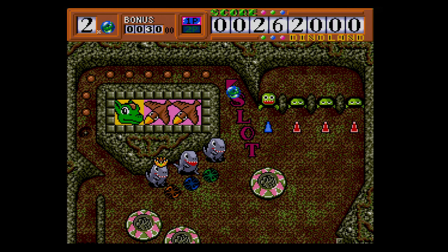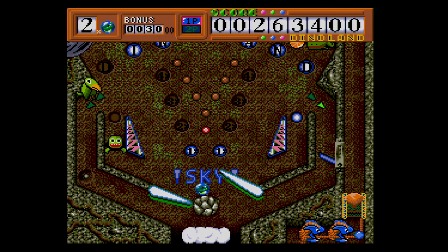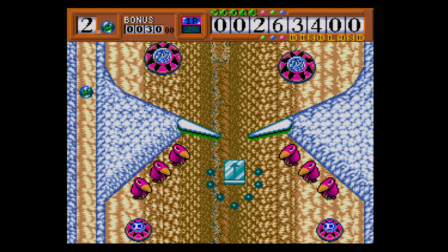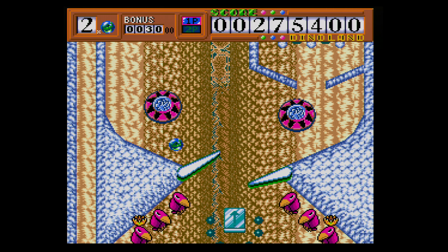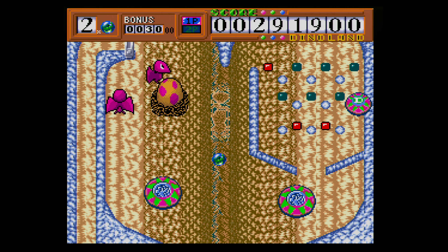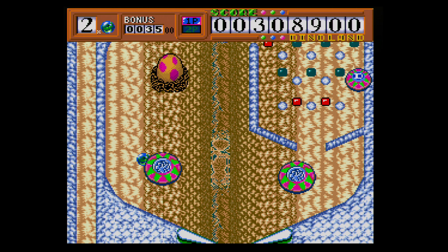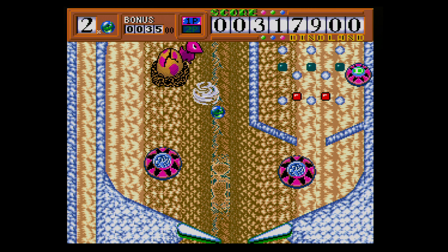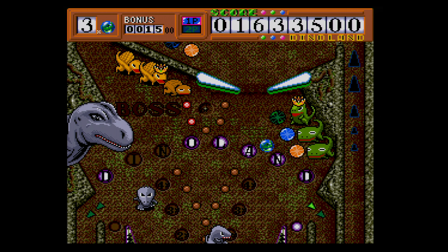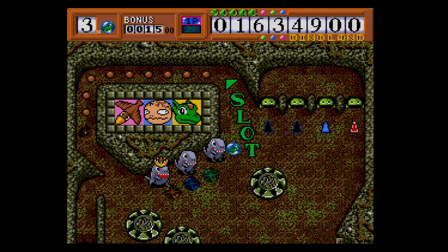Once the boss area is opened up, it's time to take out the boss by hitting them enough times — but you have to watch out for Michelle being taken away by the ball eater while you're busy with the boss, which means things can get pretty hectic fairly quickly. You have to balance attacking the boss in standard pinball mode while also being ready to break out and walk over to smack the ball eater trying to get away with Michelle. In theory, I don't think the idea behind the boss rooms is a bad idea, but I do have some issues with how it's implemented.